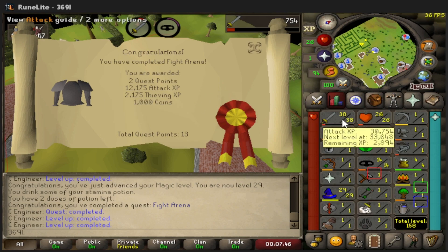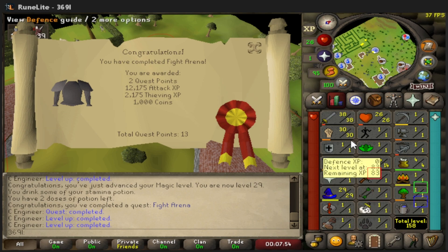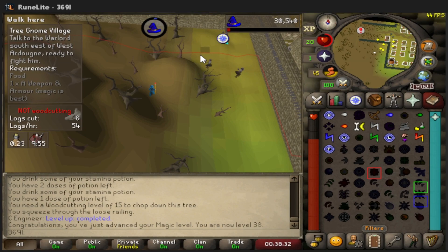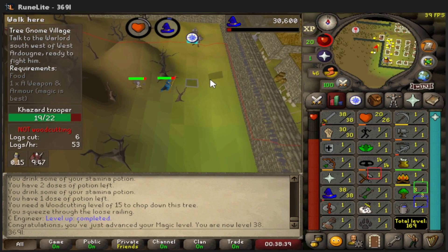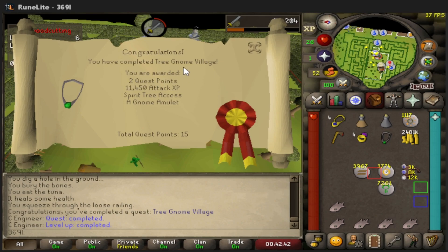We're about 2 Attack levels away from 40 Attack. We're about an hour and a half into the account — a decent start. Crazily, we're about to finish Tree Gnome Village and we already have 38 Magic. This account is literally being speed-ran in a way I didn't think was possible.